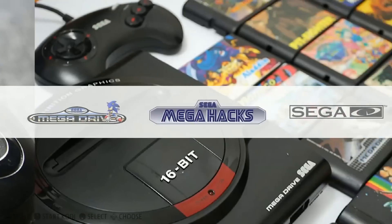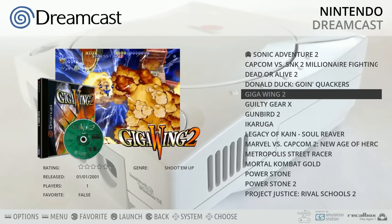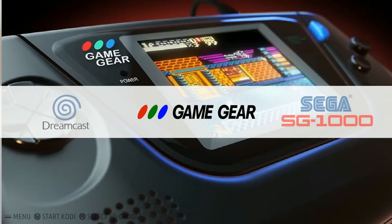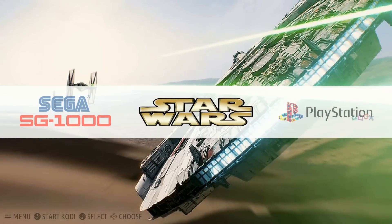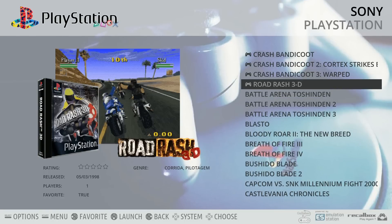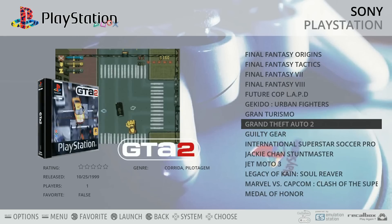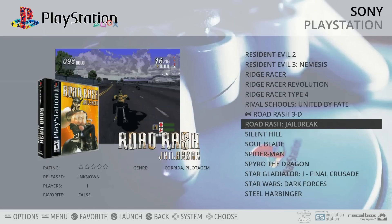Let's start at Dreamcast — 22 games, and Dreamcast runs pretty good on here. Game Gear, 262. Sega SG-1000, 68. PlayStation, 90 games — he's got Crash and Road Rash as his favorites, with quite a few collections. This does not have video snaps because Recall Box does not support video snaps, which saves a lot more space for games — that could be an additional 10, 20, 30 PlayStation games.